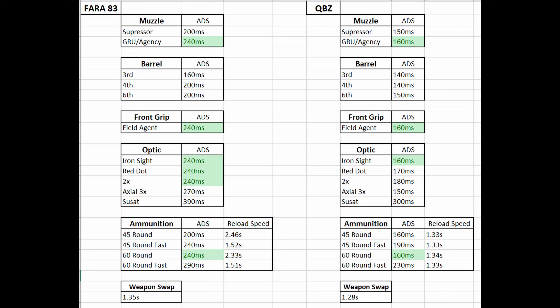Right off the bat, we can see that the QBZ is almost 100 milliseconds faster aimed down sight time no matter what you do to it. It's interesting that the agency suppressor adds very little ADS time — about 10 milliseconds, so probably one frame. The front grip doesn't add anything, and the three barrels don't seem to be adding anything either — I'm within one frame of error, going from 140 milliseconds to 150 milliseconds.